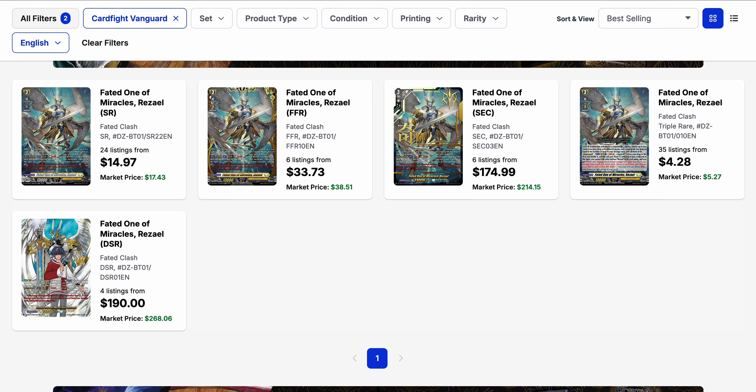Right now, Raziel has a lot of listings on the market for its triple rare around the $5–$4 mark. If you want the silver rare, it's $15 base with a good amount of listings. The FFR, DSR, and secret rare are all under 10 listings overall, and pricing-wise all of them are underneath their current market prices. Since it is still a Fated One, it can still work with Gabueltas without having to use the King — but the King is not bad either.